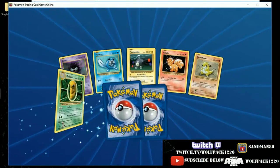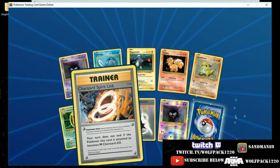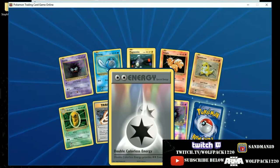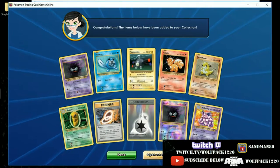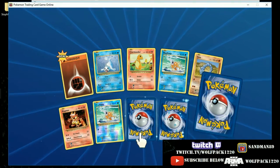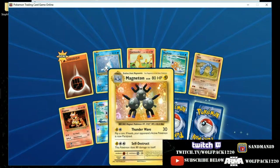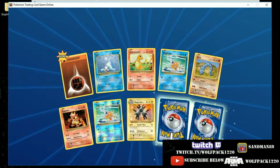We got a Gastly and Poliwag. I haven't really been paying attention to the commons we've been getting, more or less focusing on the rares. Our first DCE — I kind of like the rainbows in the background of all the other energy colors. And another hollow Nidoking, another Charizard Spirit Link down there. I think we have a couple Charizards now, so maybe we might make a Charizard Venus Sword deck.